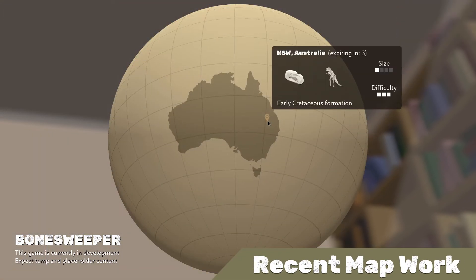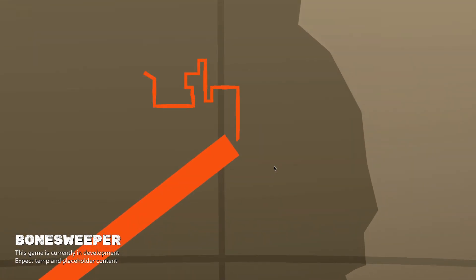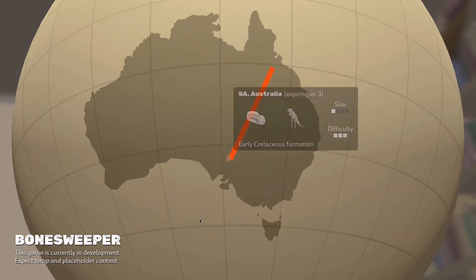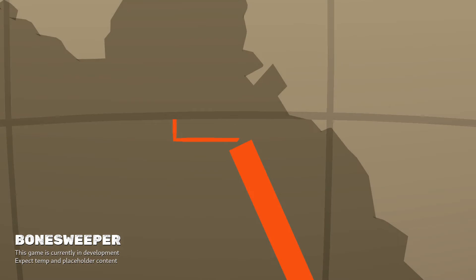Over the past week I've been working to improve transitions from the map phase to the dig phase, adding in a smaller secondary travel line that traces out a path to the local destination while the dig site is generated in the background. Right now they're angular and not very pretty, but I like that they give some visual activity during what is effectively a loading screen, and I hope that it makes the transition from 3D scene to 2D screenshot a little less obvious.